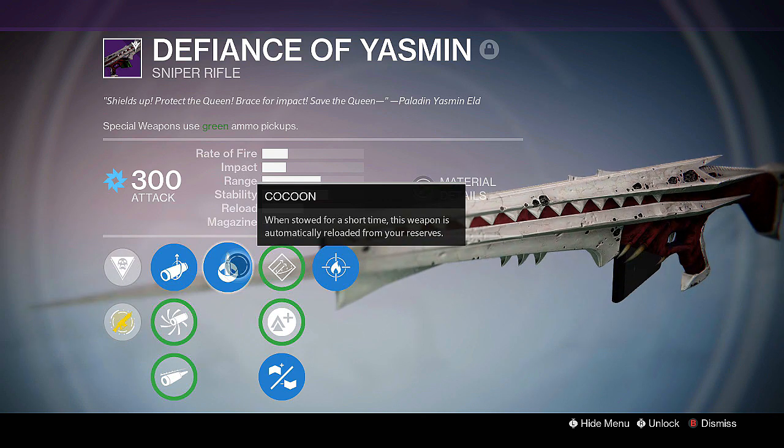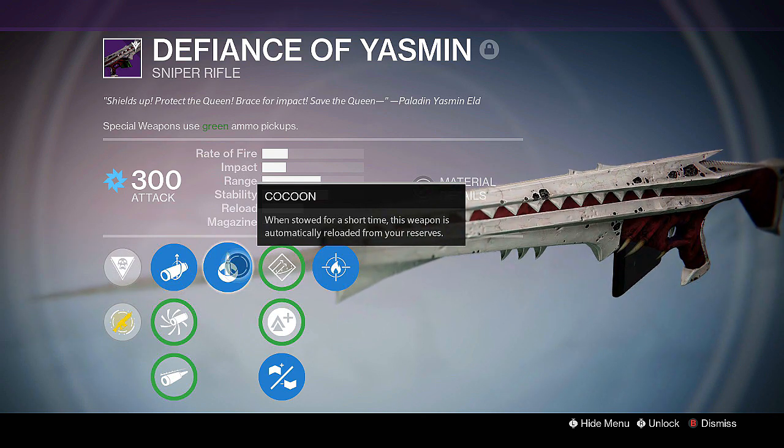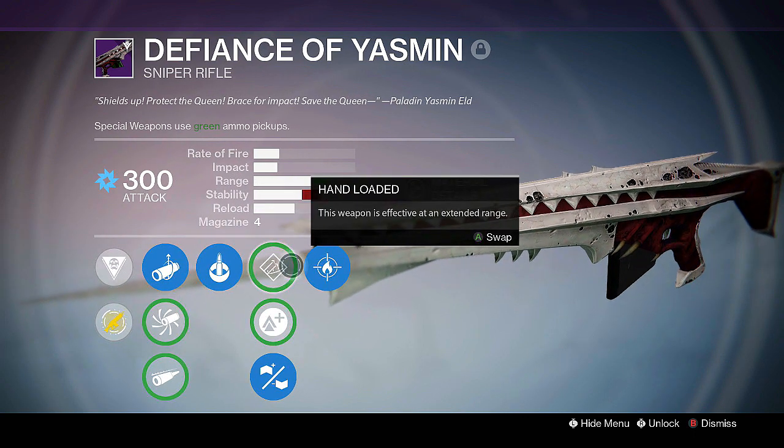Cocoon is actually a pretty good perk because when the weapon is stowed, after about 5 seconds it will reload itself. I believe all the raid weapons have that perk on them.